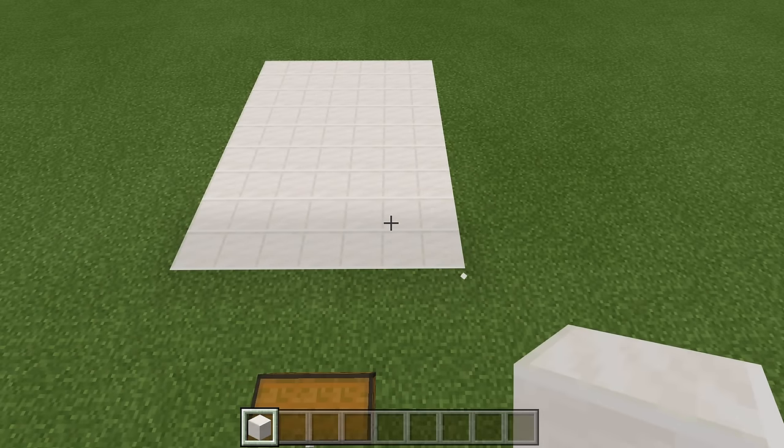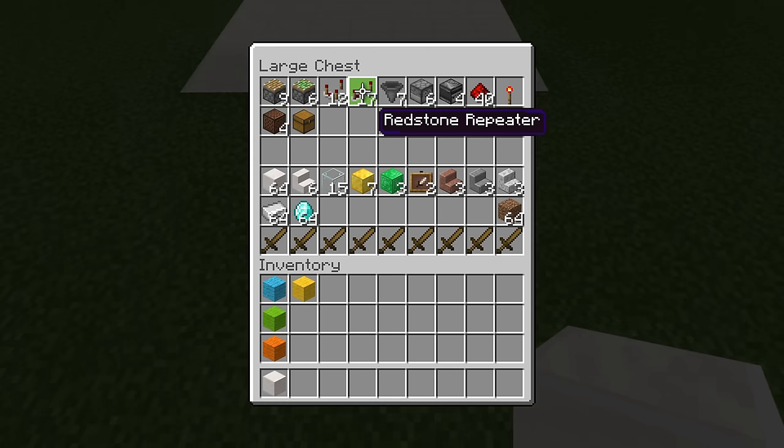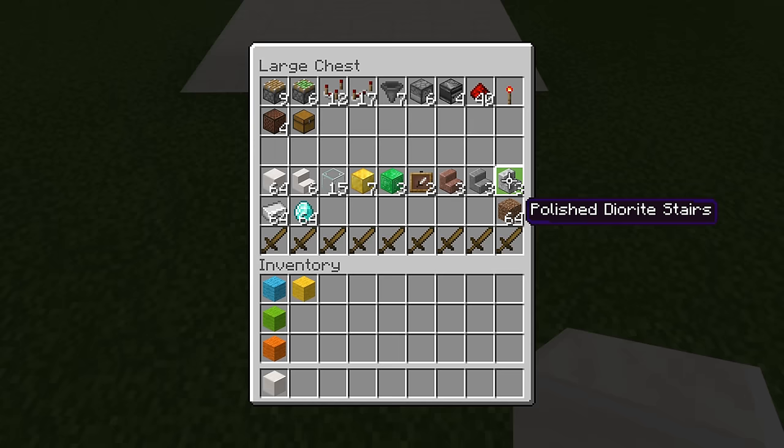Let's take a look at our supplies. There are all the supplies we'll need for today's build. Because this is a bigger build, we are going to need a lot more resources than usual. We have 9 pistons, 6 sticky pistons, 12 comparators, 17 repeaters, 7 hoppers, 6 droppers — and those are droppers, not dispensers — 4 observers, 40 redstone dust, 1 redstone torch, 4 note blocks, a chest, your building blocks, 6 stair blocks for decoration, 15 glass blocks, 7 gold blocks, 3 emerald blocks, 2 item frames, and 9 staircases of your choice.